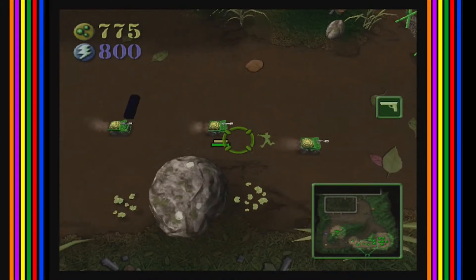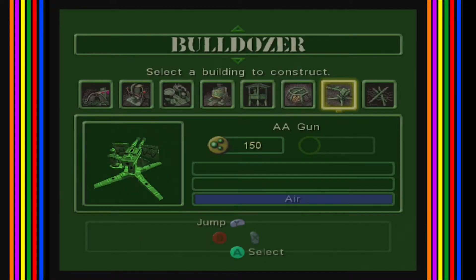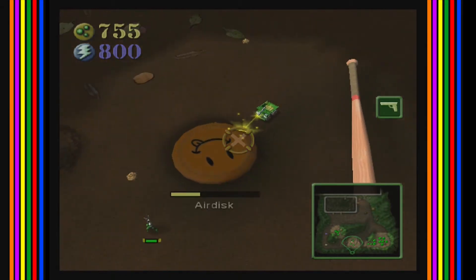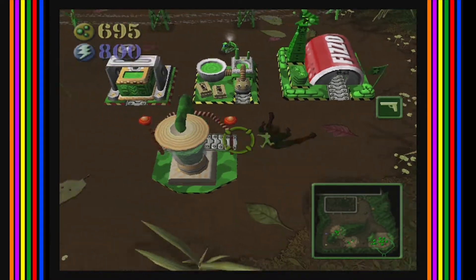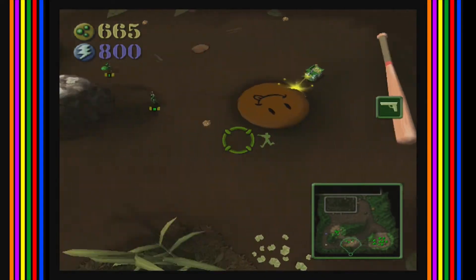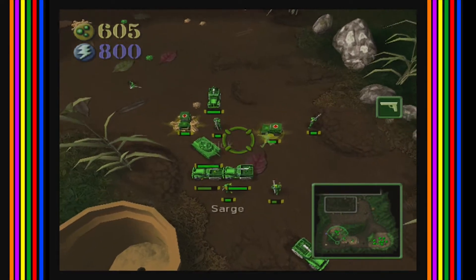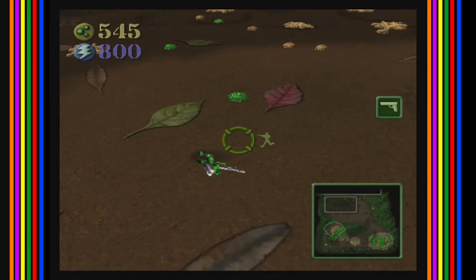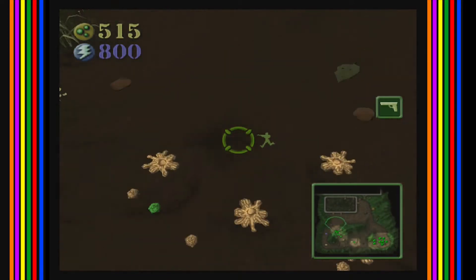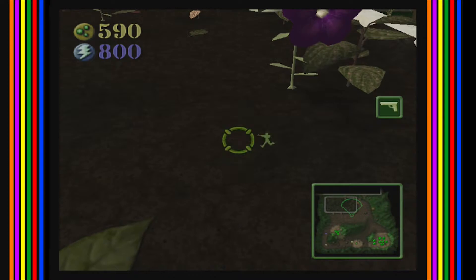We got the dump trucks going, getting some materials. I think we have enough — we can upgrade our HQ now. This is going much faster with all these dump trucks. No wait — I told you we always lose Scorch first. That's what you get for trying to show off. Okay, the enemy's base is in this flower bed here — so we're almost there.